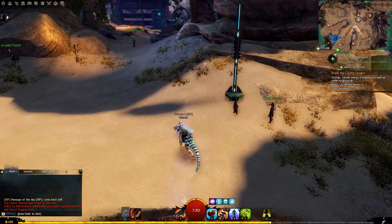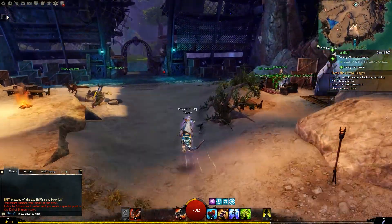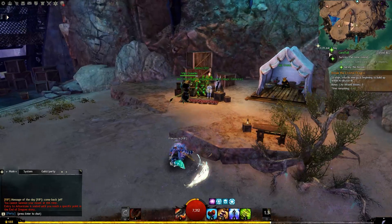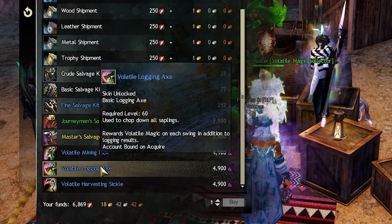There is a cheaper method: this alternative would be to buy the volatile gathering tools from the following vendors. If you want to buy those tools, go to Dragonfall and buy them from this vendor. They cost karma, and you will most likely have a lot of it, so that's fine.